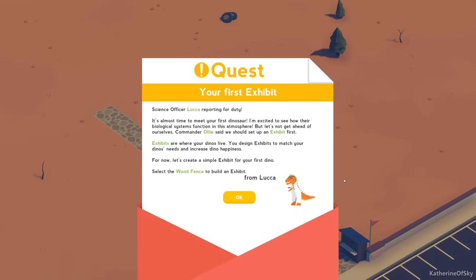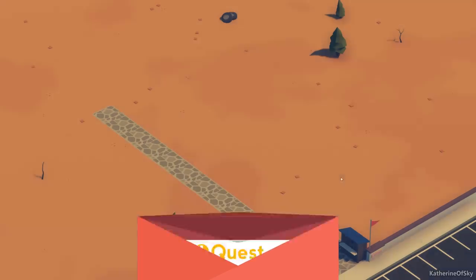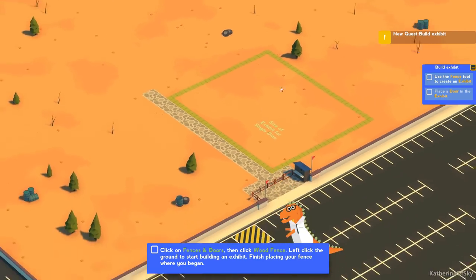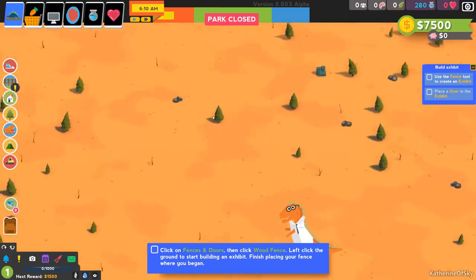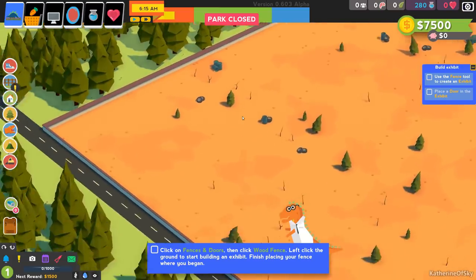Your first exhibit. Science Officer Luca reporting for duty. It's almost time to meet your first dinosaur. Exhibits are where your dinos live — you design them to match your dino's needs and increase dino happiness. Let's create a simple exhibit for your first dino. Select the wood fence to build an exhibit. Let's look around the park a bit first — there's quite a bit of land and quite a bit of junk here as well, like barrels and oil drums.